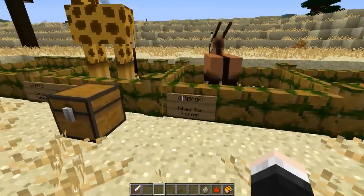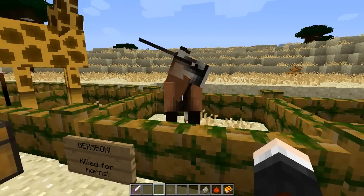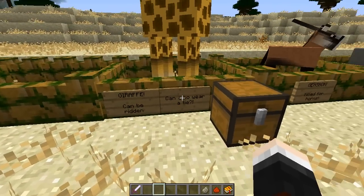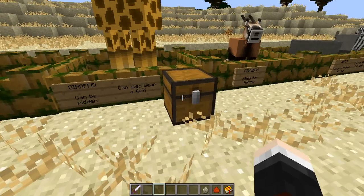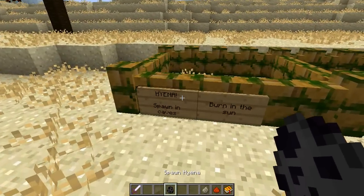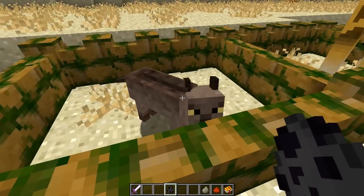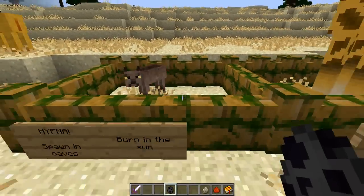Then there's the Gemsbok, which can be killed for their skin and their horns, which we used in crafting recipes earlier. And then there's the tallest mob in this mod by far - the giraffe. This can be ridden and can also wear a tie. And then there's the hyena, which will die in sunlight - they spawn in dark caves and burn in the sun. You can kill them for their meat and skeletal bones.